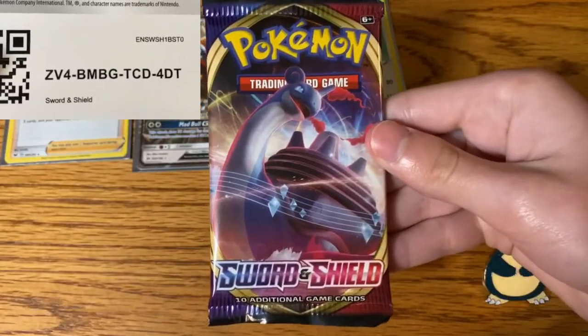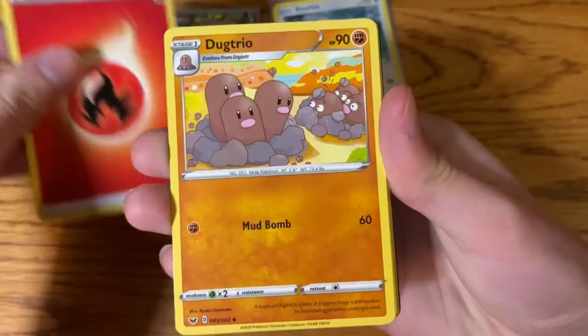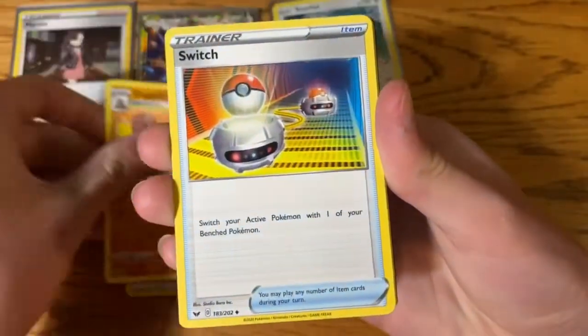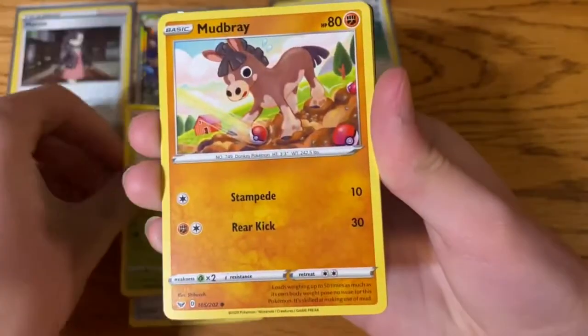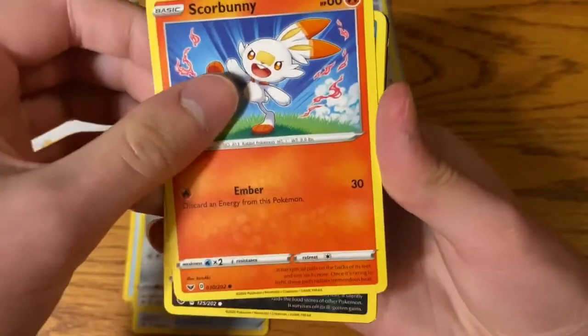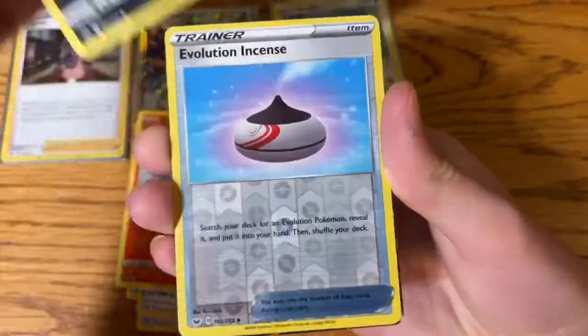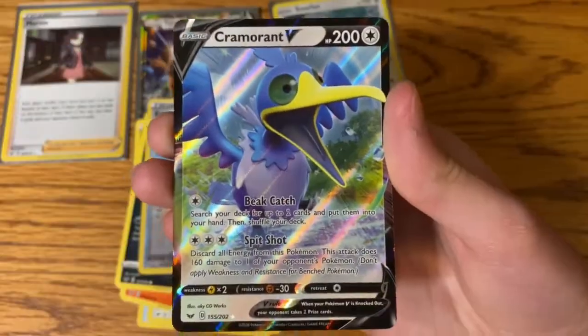Let's open the second Sword and Shield Booster Pack and hope we get something good. Fire Energy, Dugtrio, Switch, Energy Retrieval, Maractus, Mudbray, Ponyta, Skullbunny, Noctowl, Evolution Incense, and a Cramorant V.